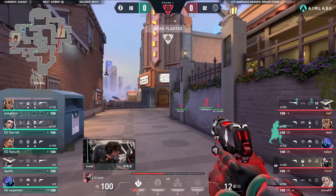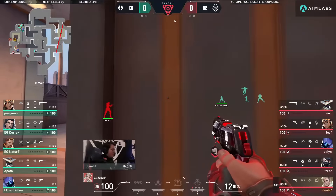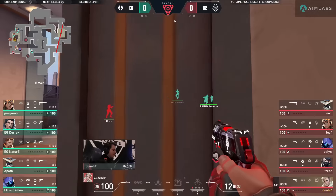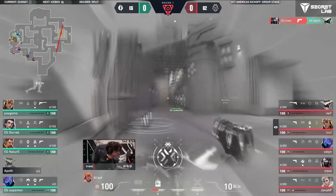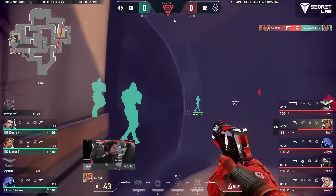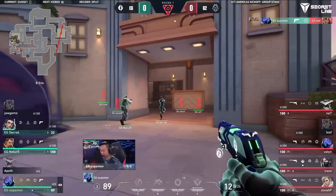There's some concern on the flank. Apoth is sitting just on the other side of spawn, with two members for G2 concerned and ready. They've got a trip to deal with as well, and the Haunt is going to come up over the top. Eugenius is creeping their way onto the site. Trent catches the timing perfectly as Leaf gets another one. Numbers advantage in favor of G2.